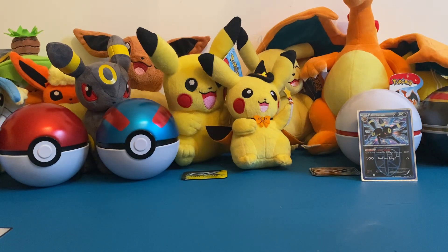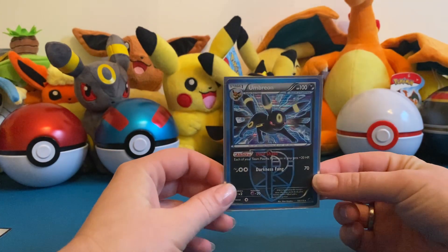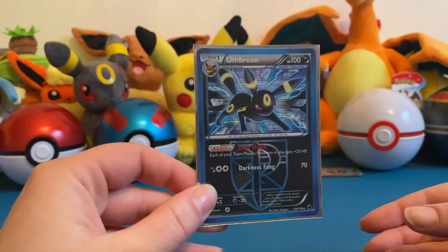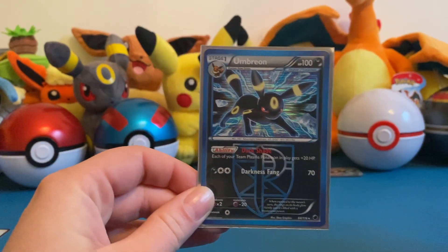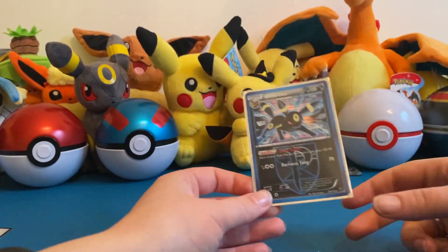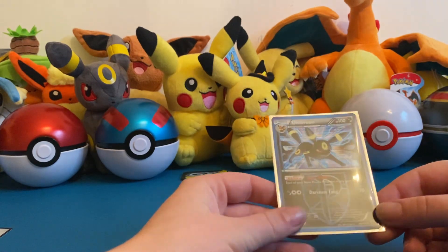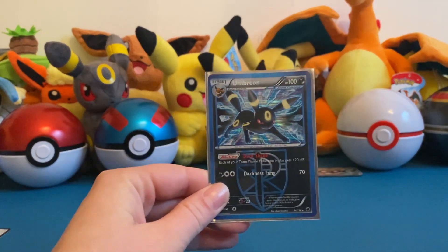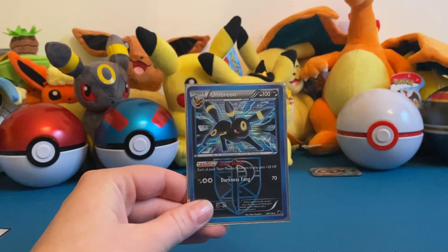So that is everything! We opened a few newer packs and nothing special came out of those, which is a shame. But this awesome Umbreon card from my Plasma Freeze pack — it's actually the only holo we managed to get — but it is pretty cool and I'm very happy about this one. It just makes everything else okay for me. That was our kind of vintage opening — a little bit of everything we got today. Tell me what you think — do you like this Umbreon as much as me? Let me know in the comments, please subscribe to our channel, and thank you for watching, bye bye!